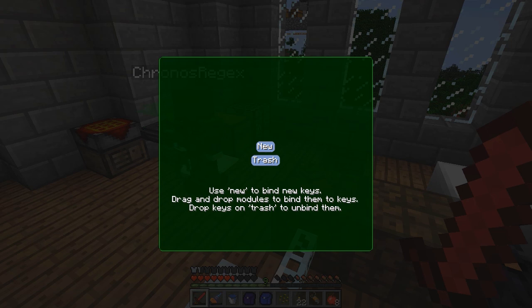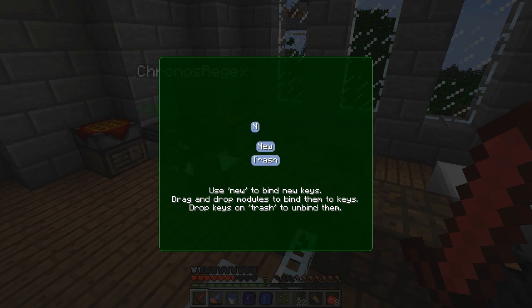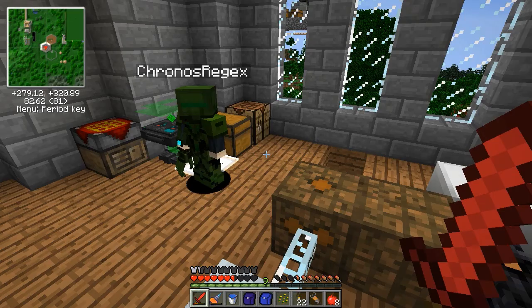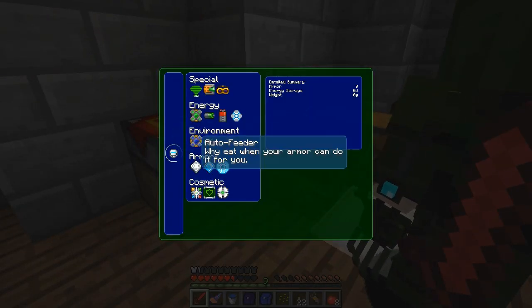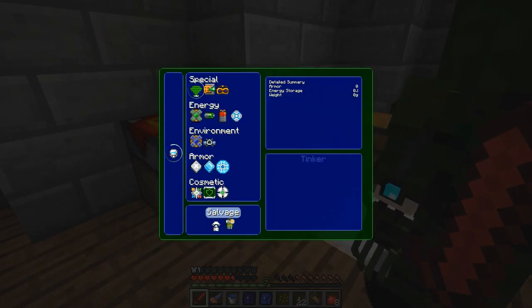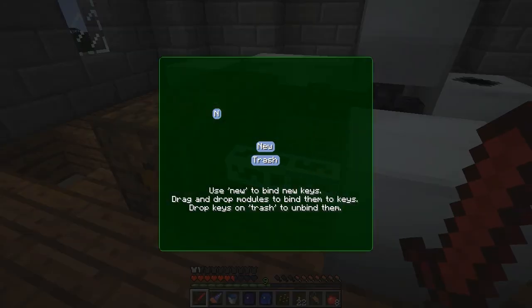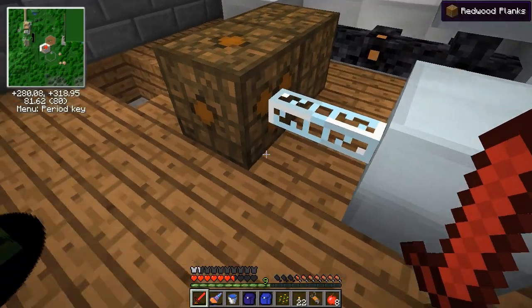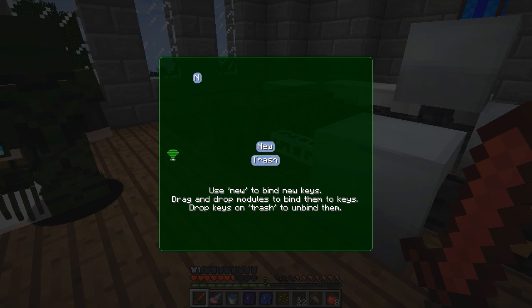I'm just trying to find a good key I can use for the night vision. I have mine on N because night vision starts with N - as long as there's no key already bound to N in your config you should be good. You have to be equipping the helmet for the icon to show up. Yep, there it is.